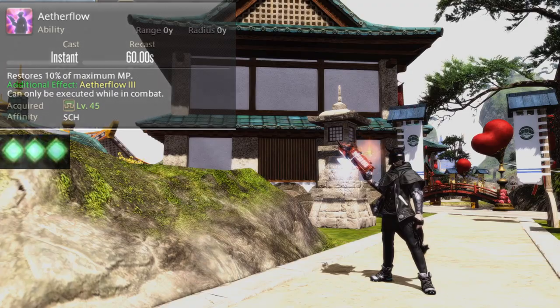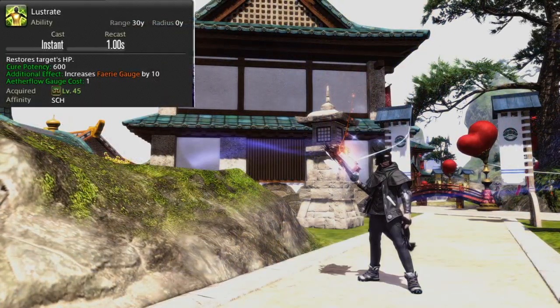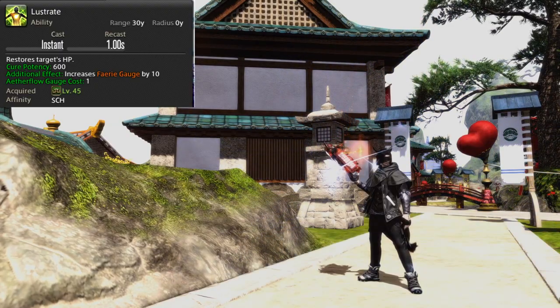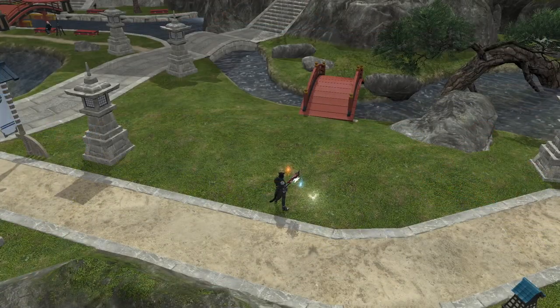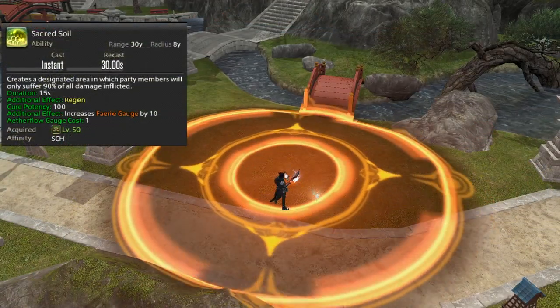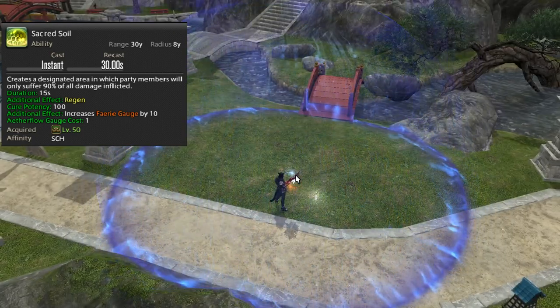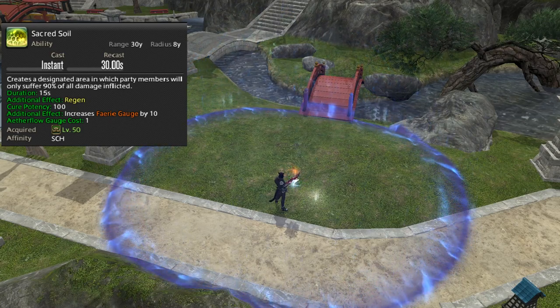We also gain Lustrate at level 45, a quick 1-second recast heal with 600 potency. This can be used as long as you have at least one stack of Aetherflow. Level 50 gives us Sacred Soil, one of our greatest AoE mitigation tools. Sacred Soil places a zone on the ground which reduces damage by 10%. At level 78, this skill is enhanced with a regen effect as well.